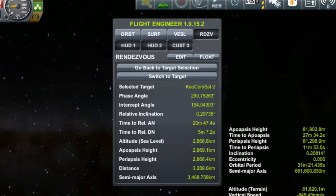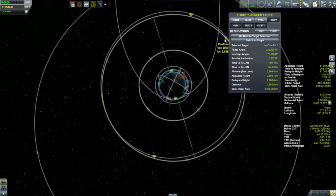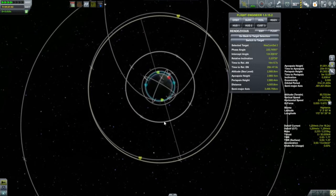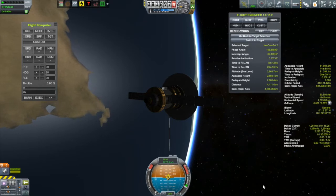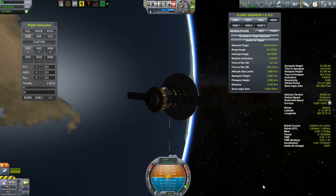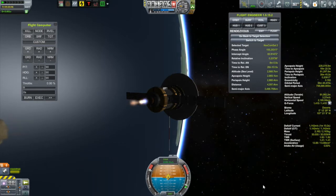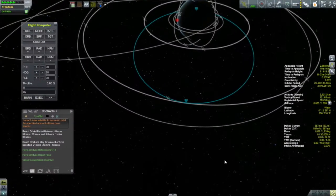I don't want to get out to KeoCommSat2 - I want to be between it and KeoCommSat1. There are three satellites in this keostationary orbit right now, so they're each 120 degrees from each other. I want to be halfway between, so that's 60 degrees. If I'm 60 degrees behind KeoCommSat2 when I do my burn, I'll be exactly halfway between KeoCommSat2 and KeoCommSat1. I'm in that lower orbit catching up to KeoCommSat2, which is going a lot slower than I am in low Kerbin orbit. That should place me exactly halfway between them.